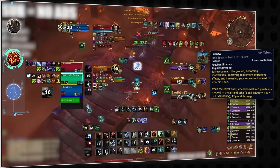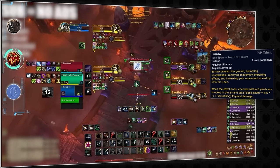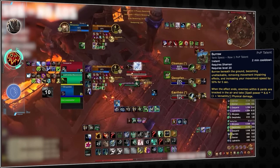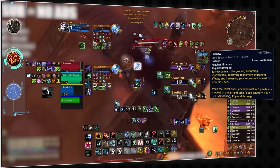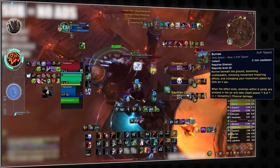Moving on to shamans — Burrow is actually one of the hardest hitting spells for an elemental and resto shaman. If you're close to a kill and in melee range, you can use a cancel aura macro to use it and pop up instantly to try and kill your target, or to even just use it as a pseudo kick when your shear is on cooldown.